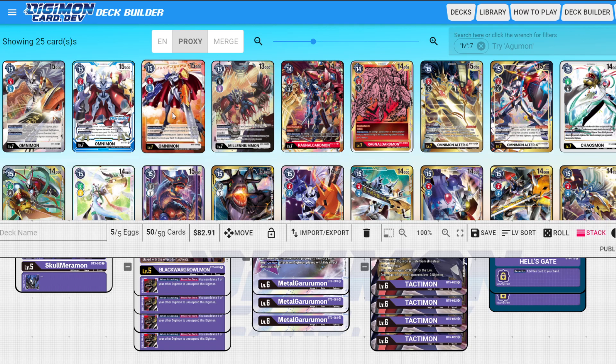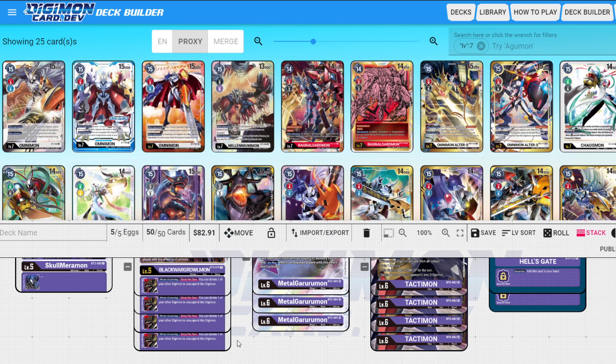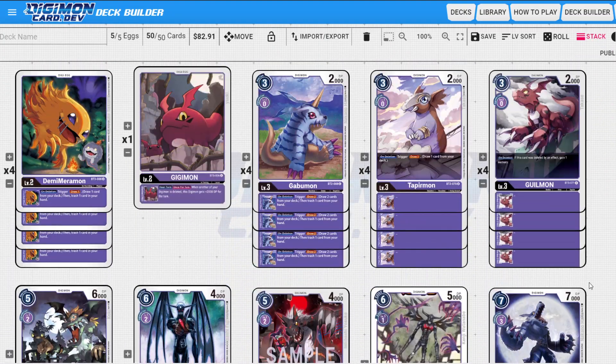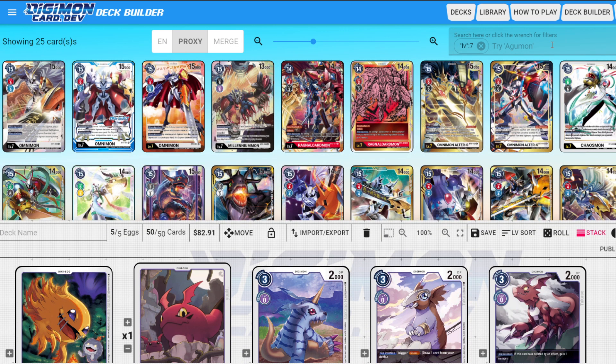Millenniumon is probably the best level seven you can play in purple in this build — not only as a removal option, but also as another way to delete a digimon and trigger effects. Attack with a different digimon, use Demonic Disaster to delete the Millenniumon, which will come right back assuming it has an evolution source below it, and then re-stand the other digimon, which can attack again. Then you have a re-standing Millenniumon on board which you could technically delete again to re-stand another level six.